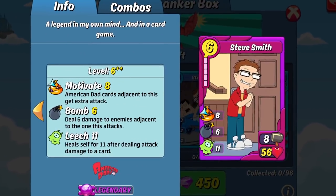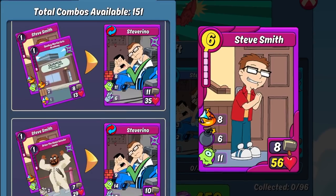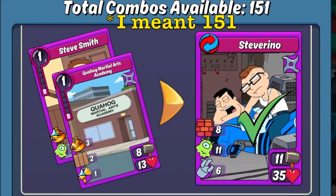The other character in the box is Steve Smith. We've covered Steve before, however to recap — Steve is one of the best defensive characters in the entire game. He has 56 HP, which makes him really hard to kill in one shot. On top of that, he has 11 Leech to recoup some damage that he might take, plus the little bit of bomb is always nice on defense. He's also good support for an American Dad deck with the Motivate 2 American Dad cards, especially for Siege due to him having some killer combos. Steve currently combos with 158 different cards across the game.